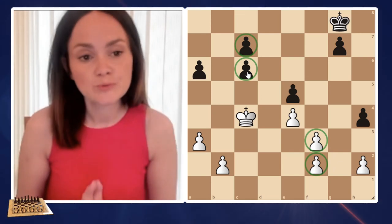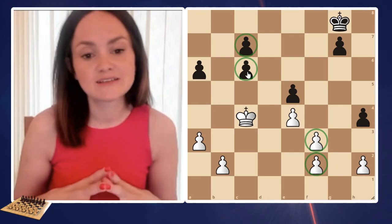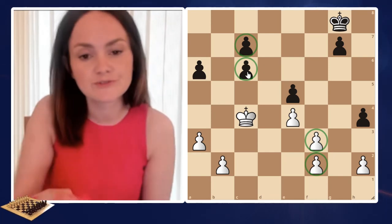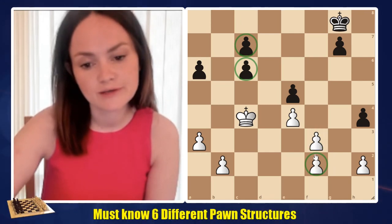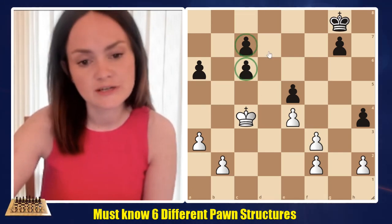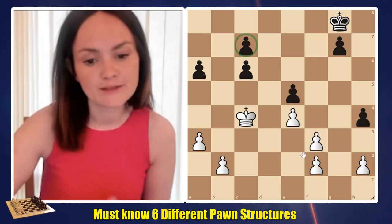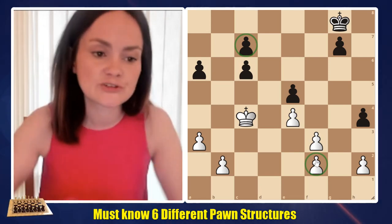What's so special about double pawns? Well, it's definitely easier to attack double pawns, and those pawns are not giving support to the other pawns — we are basically blocking ourselves. The pawn on f3 is blocking the pawn on f2, the same as the pawn on c6 is blocking the pawn on c7, which makes it really challenging to move those pawns forward.